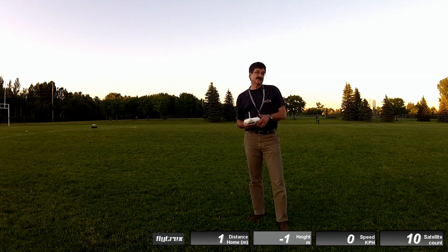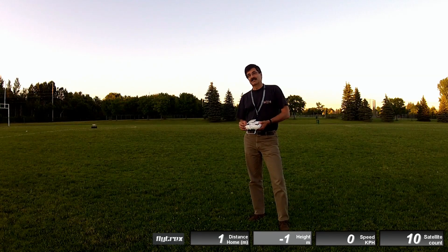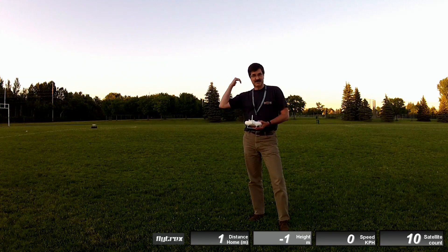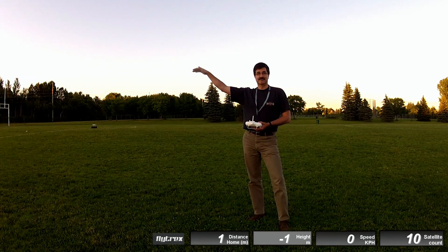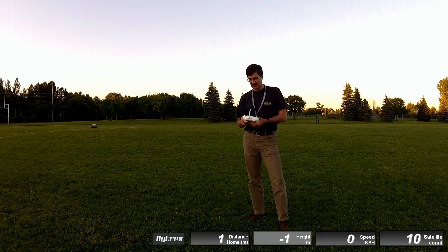I'm going to fly it from there to center field where I'm going to activate fail safe. When you activate fail safe, it'll hover for three seconds, then climb to 20 meters above its takeoff altitude. Then it'll turn to face home and fly overhead the home location. It hovers there for 15 seconds before deciding to descend and land. That's all normal.